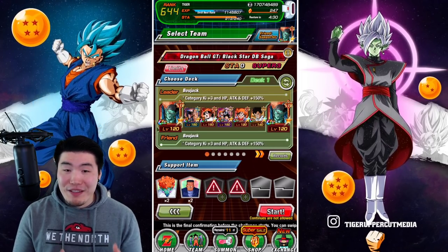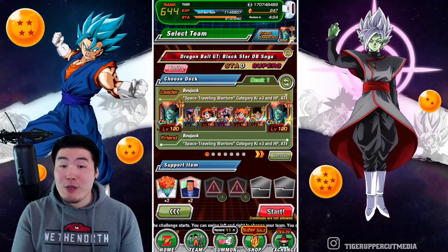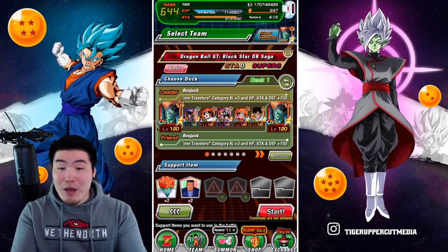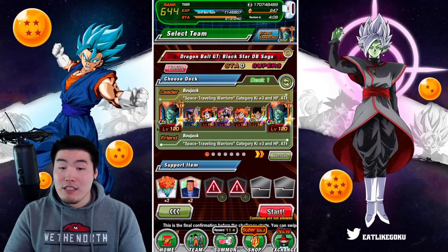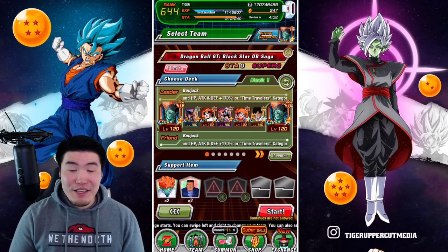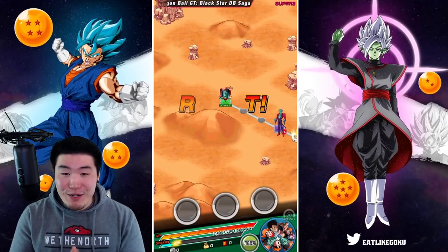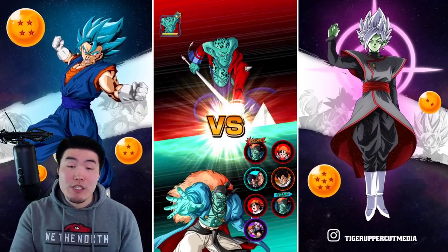I'm a little bit concerned about this team's ability to clear the stage. I'm mainly worried about the GT units, but there weren't a lot of options when it came to Space Traveling Warriors and GT Heroes units. I think Napa and Vegeta, the GT Trio, and maybe the Bojacks too will carry us a little bit. Let's jump right in — we got Pan and B Pan on the second rotation which is what I want.